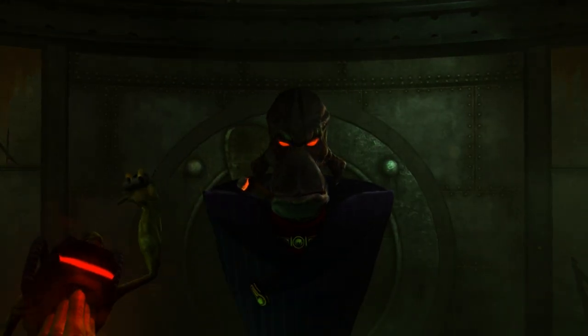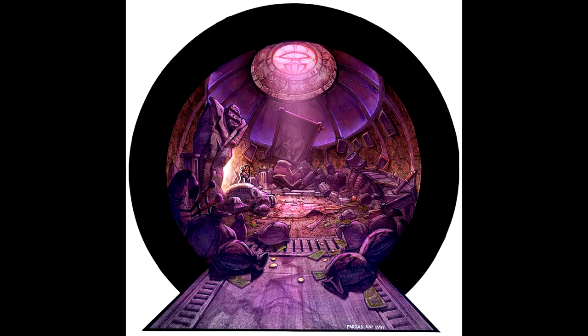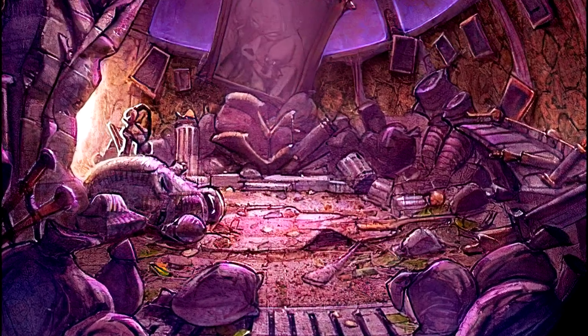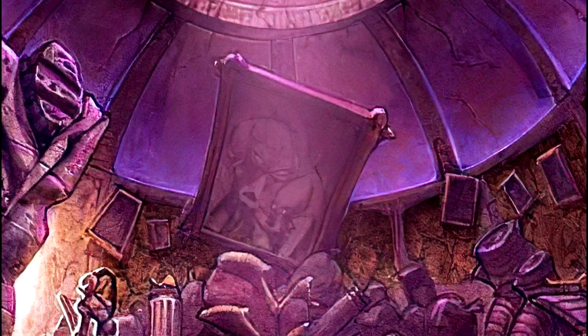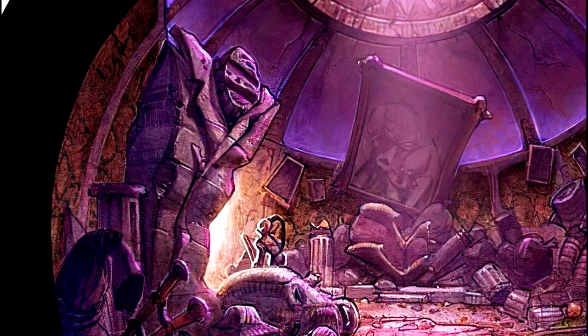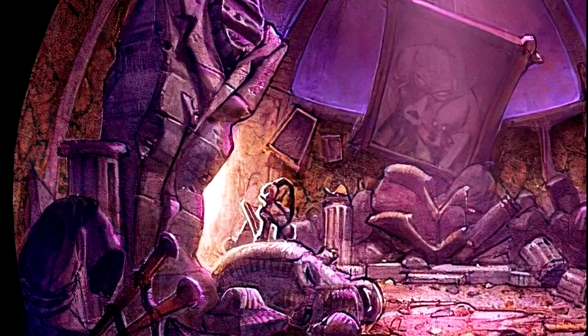This is a pretty well known fact, but I still find it interesting. There's concept art for Molluck the Glukkon's vault, where he keeps all his personal belongings. This includes tons of bags of moolah, both notes and coins, as well as many different pictures, most prominently a large one showing him with his mother, the Queen Glukkon Lady Margaret. And he's also even got a massive statue, presumably of himself, although the head seems to have come off.